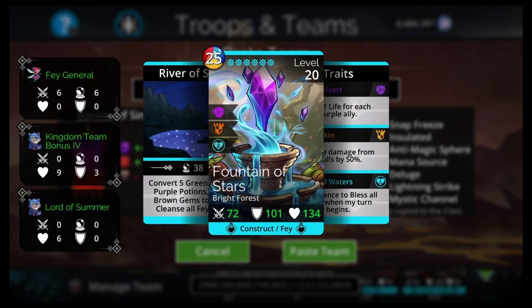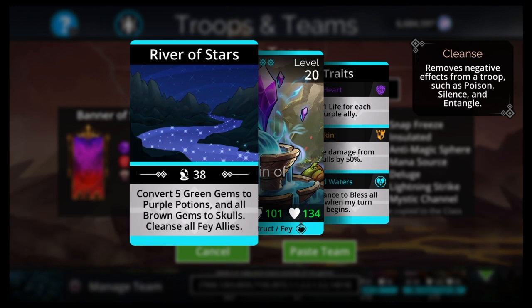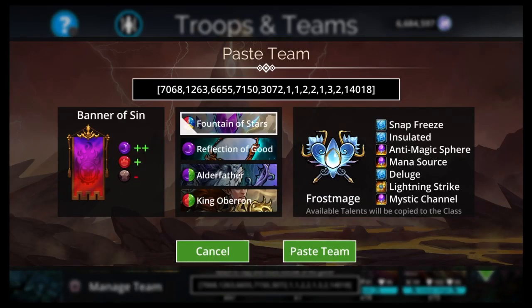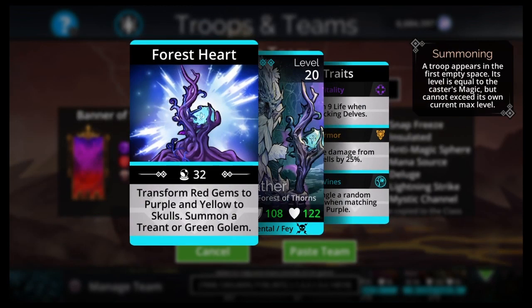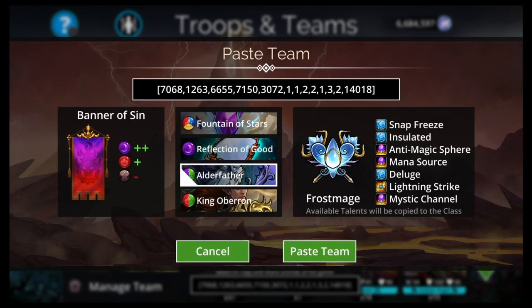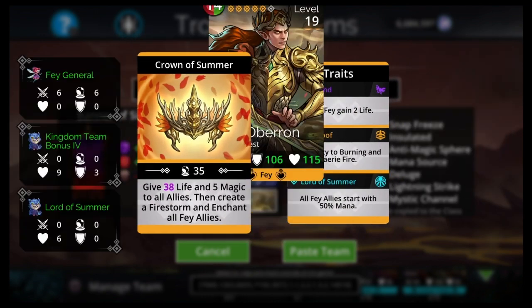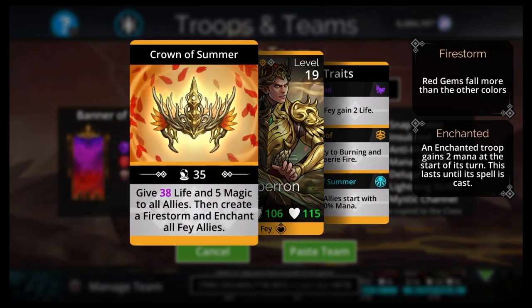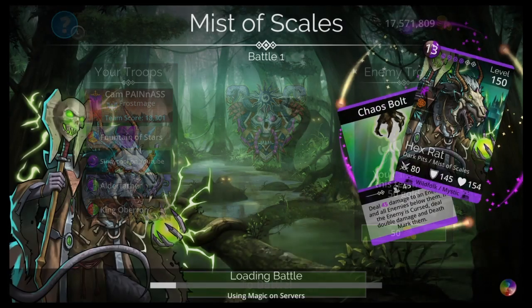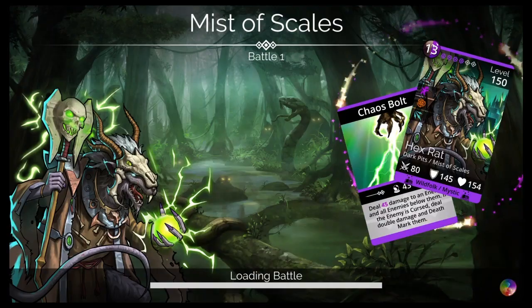Fountain of Stars — 25 red, blue, yellow. Bright Forest construct fae. Converts 5 green gems to purple potions and all brown gems to skulls. Cleanses all fae allies. 15% chance to bless all allies when my turn begins. Reduces damage from skulls by 50%, so he's in first slot. We also have Reflection of Good, Alderfather — who converts red gems to purple and yellow to skulls, has a summon, and entangles a random enemy when matching purple — and King Aberon, who starts all fae allies with 50% mana, gives life and magic to all allies, and creates a firestorm and enchants all fae allies.